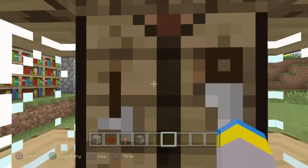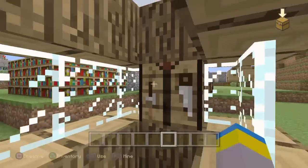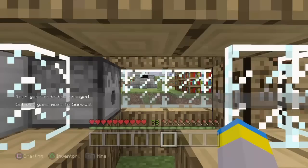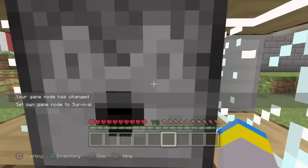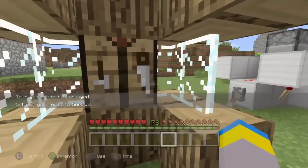Make one of those, and then out from it you're going to put down a crafting table. You need to be in survival mode for this. In survival, put a whole bunch of the one item you want to duplicate into the dispenser. So if we're duplicating gold, put a whole bunch of gold ingots inside the dispenser.